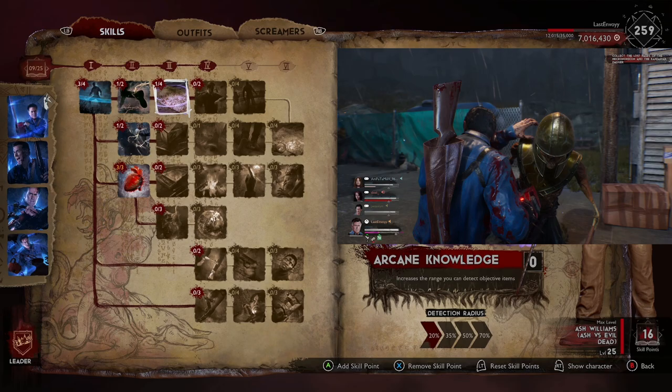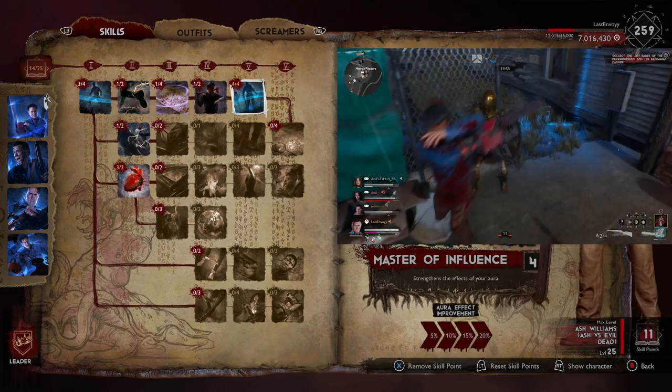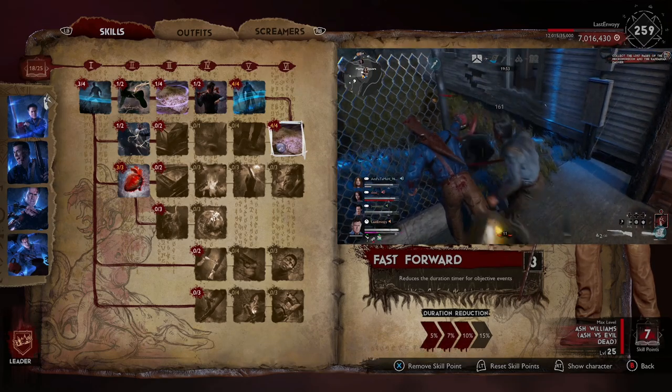We're going to put a point in Arcade Knowledge, then put a point in Quicker Cooldown, then we're going to max out Master of Influence, and then max out Fast Forward as well.